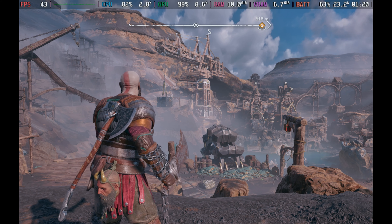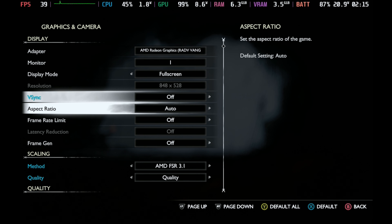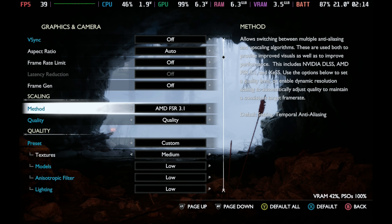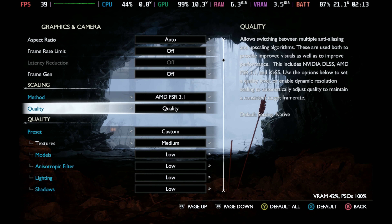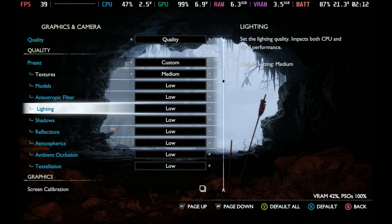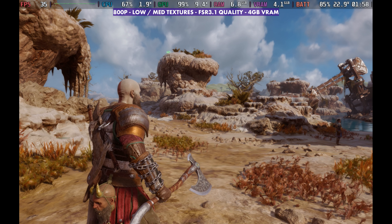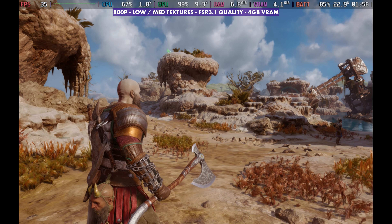It's been a pretty good port so far and I'm enjoying it on all my different devices and PCs. Getting into it on Steam Deck here for the settings — I'm mostly going to be using FSR3 quality with low for my settings, medium on textures. With this performance, it's definitely playable here on the Steam Deck, at least in my first four or five hours into the game. So let's get into it.